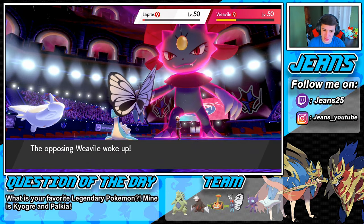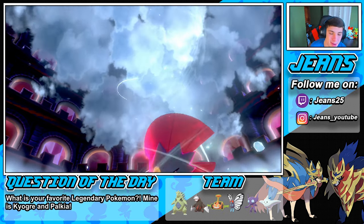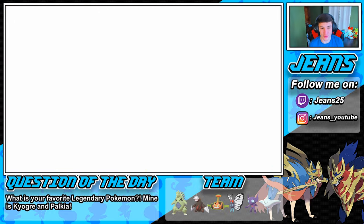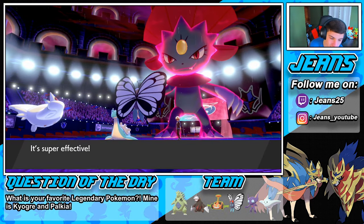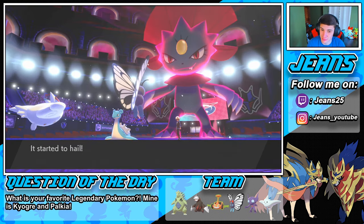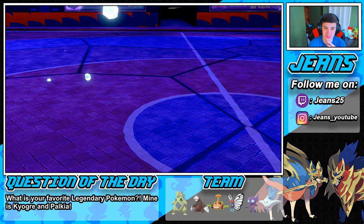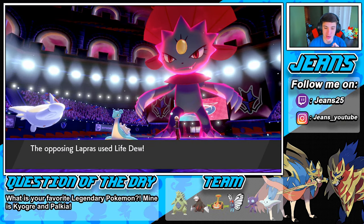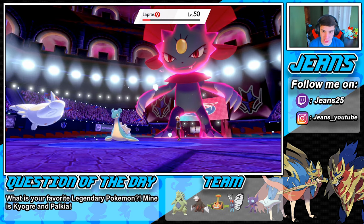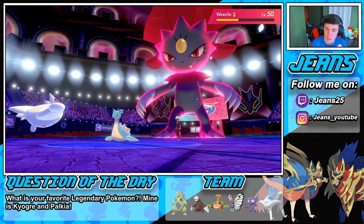Dazzling Gleam doesn't quite take out Lapras but puts some damage down. Weavile woke up and takes out my Butterfree — that's fine. He goes for another Max Guard. If he doesn't go for Max Guard I think it's game — but Max Guard does come out, smart play. We still have two Pokemon rocking in the back end.